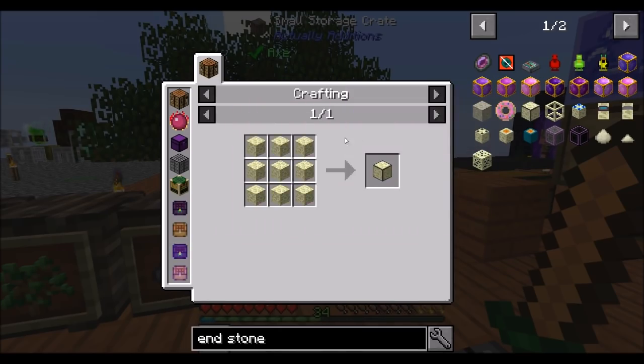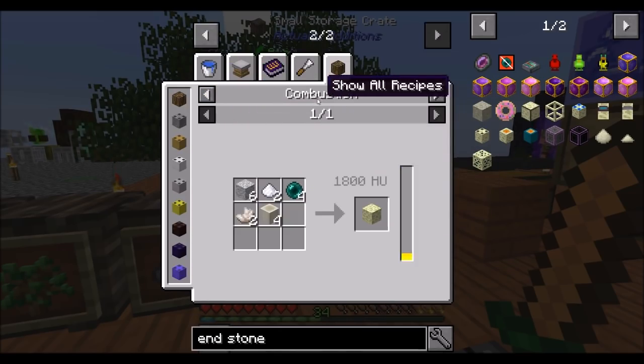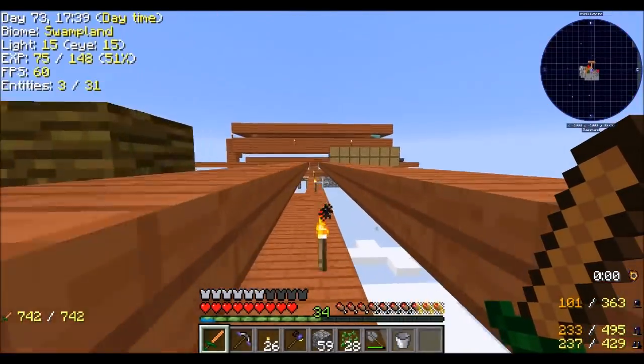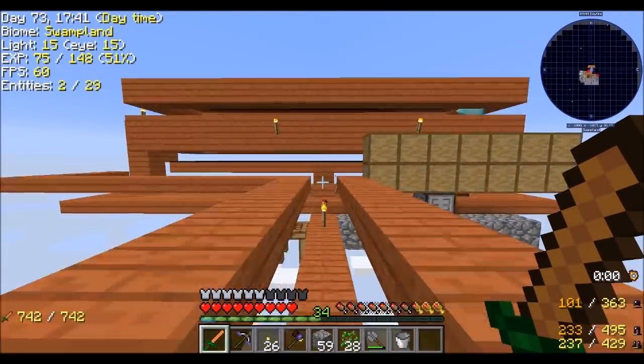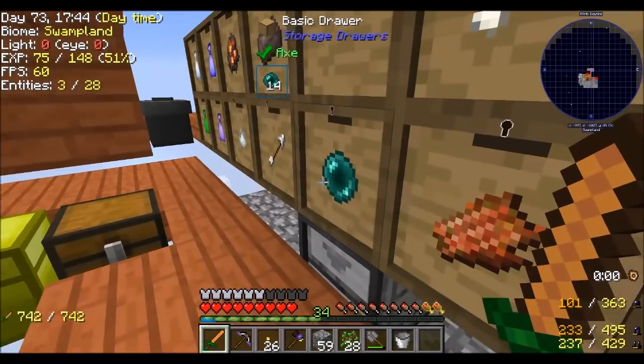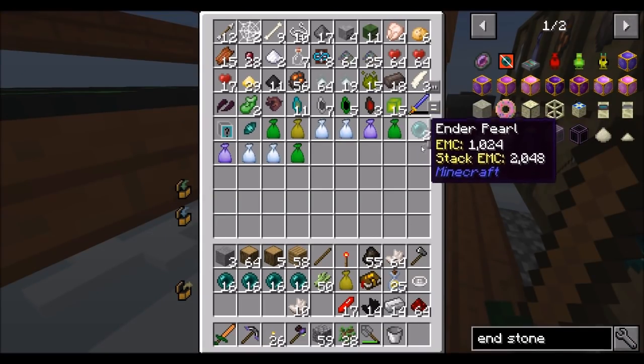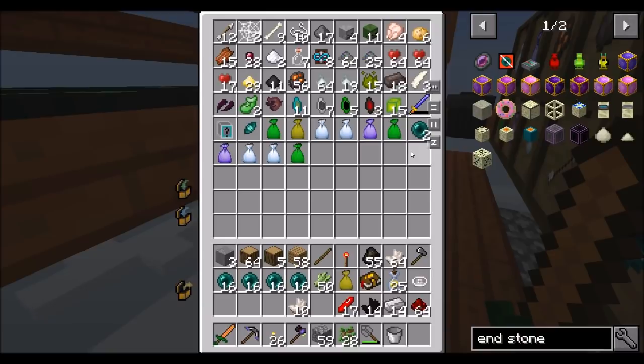To get endstone, as we can see over here, we get 1 from all this stuff that we need. So if I want 8 endstone, I need 32 enderpearls. If I want 16 endstone, I need 64 enderpearls. That's the ouch part. We do have an automated farm, but we don't have that many enderpearls that we can blow 64 and feel super comfortable about it. So I'm debating — I have 14 left after this, and I'll probably get more.